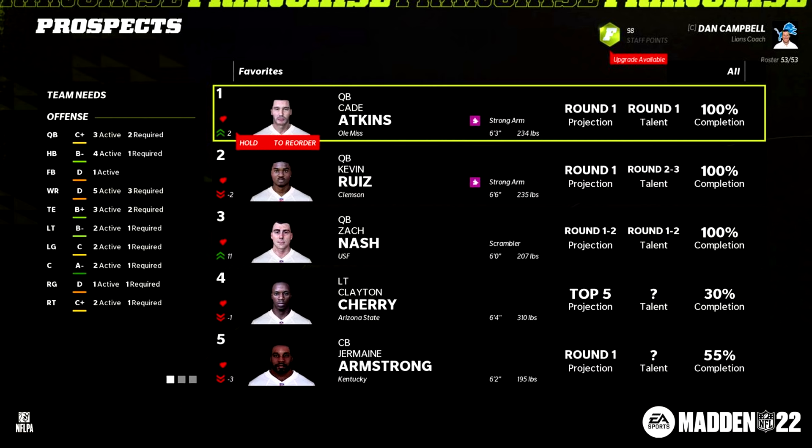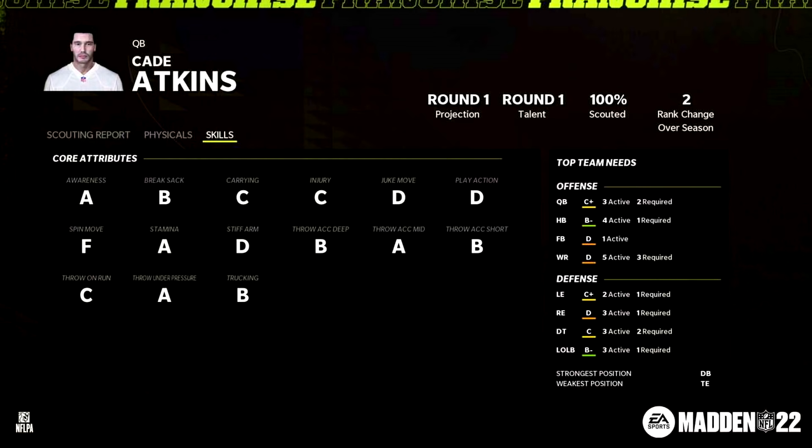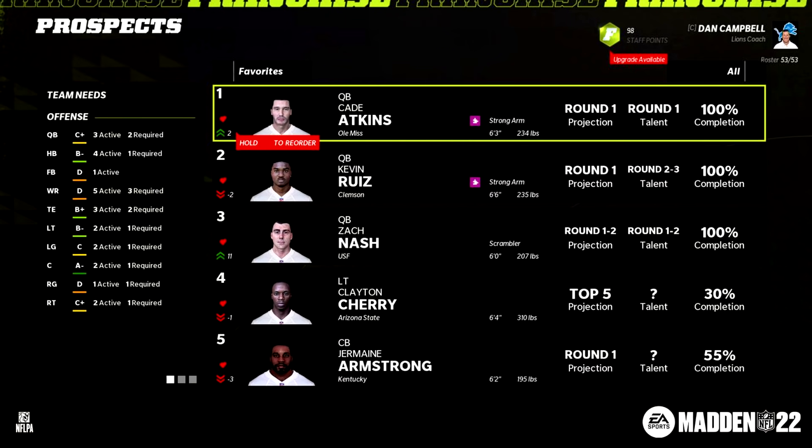I didn't like how specific they spoon-fed you the information with the previous scouting, so I'm glad this is a wider range. Now they have Cade Atkins 100% scouted, and this skills tab gives you a letter grade for all ratings — A awareness, B break sack, and so on. From this report, we could assume Atkins is a high awareness, pure pocket quarterback with a pretty solid arm, best accuracy to medium range, B for deep and short, C throw on the run, and A throw under pressure. So you can assume he's a solid pocket passer quarterback.